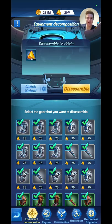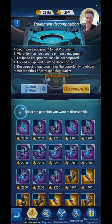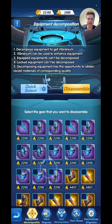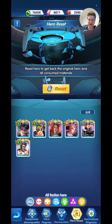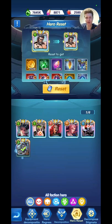Recycle Station is where you recycle junk gear. In here you can select which ones you want to recycle — if you want to recycle all these items you can quickly select them and disassemble. In here you can also reset heroes — basically if you've leveled up a hero by mistake, like an A hero, you can go in and reset them and get everything back.